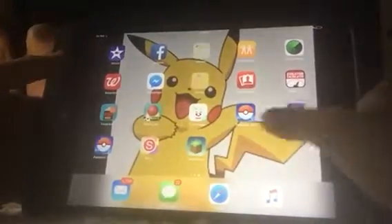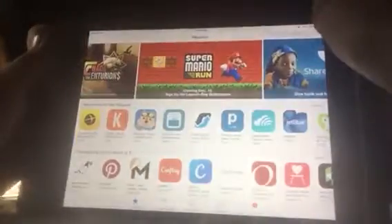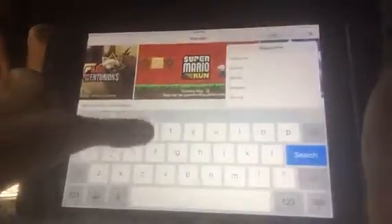So in the app store, you're going to need to — you're going to have to type in 'Terraria multiplayer' or just 'multiplayer'. Then it will show up right here and then you will install it and then you'll go in it.